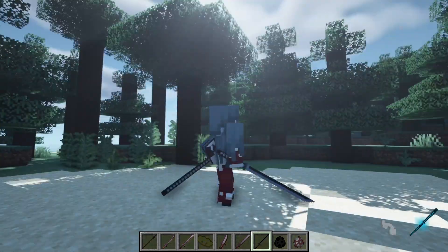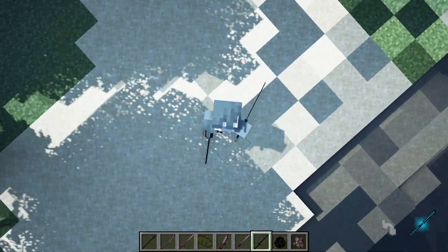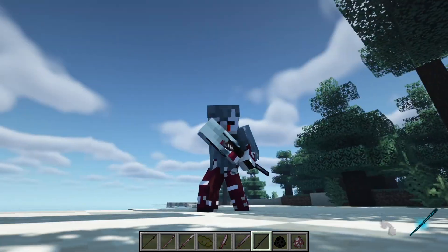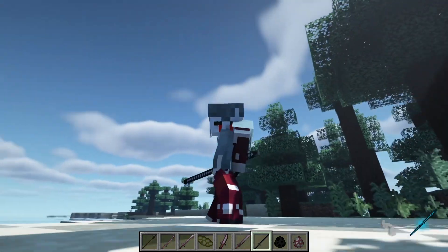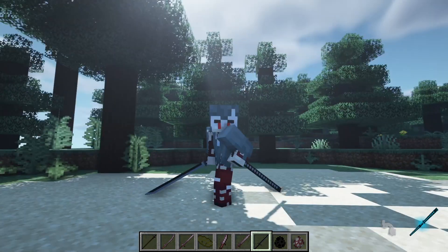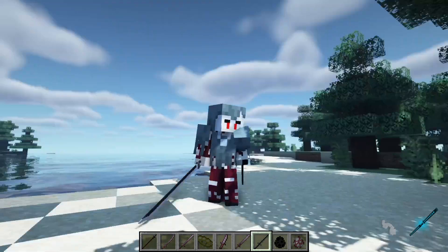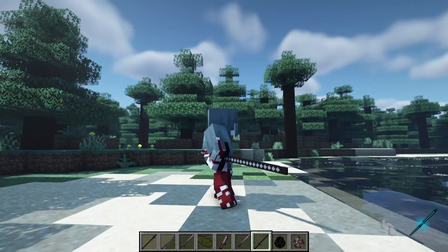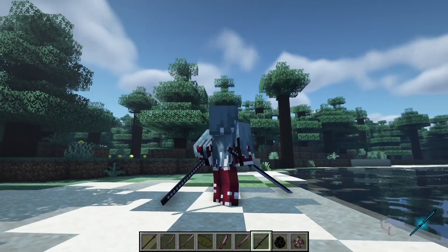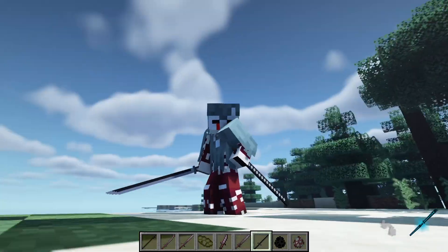Next up is the katana. In the front-facing view, look at those animations — it's insane. I've played this with the Demon Slayer mod, and having this kind of anime-style swordsmanship with the sword is pretty amazing. I'm a big fan of the katana.